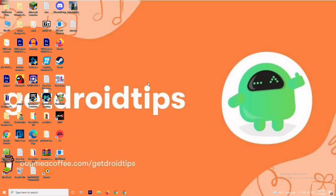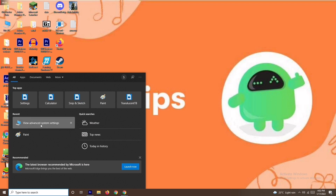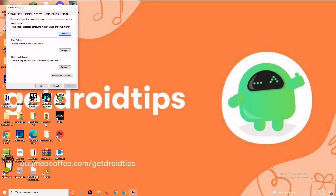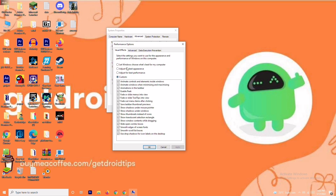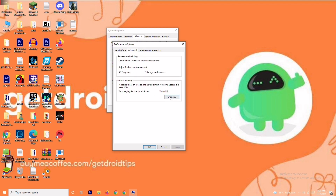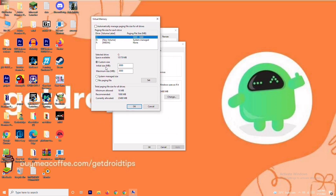The first solution is about increasing the virtual drive. To do this, go to the search bar and search for 'View Advanced System Settings.' Open it, click on Settings, then change to Custom and go to Advanced. Click on Change — you'll see a default initial size value. Change the initial size to 4096, and in the same way change the maximum size to 4096 as well.